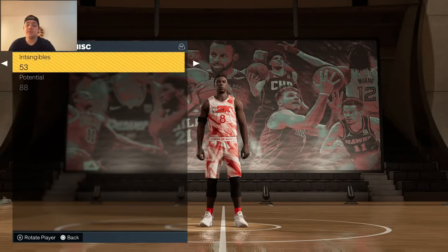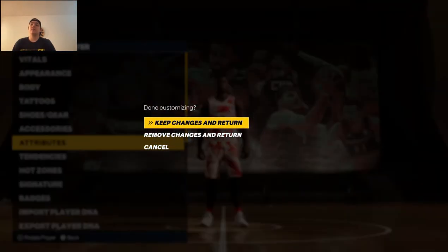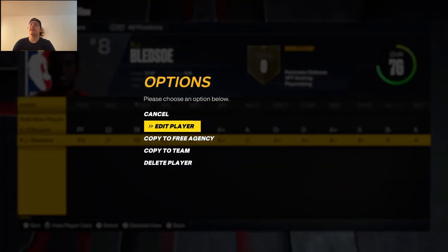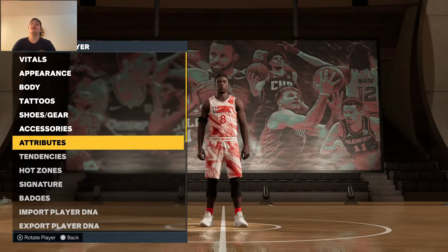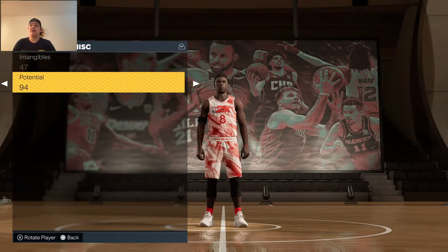We need one number for intangibles — we get 47, not terrible. That gives us a player overall of 76, which is hurt a bit by his height of 5'10". For potential, the lowest he can have is a 76 and the highest is 99 — we get a 94. That's really nice to have.